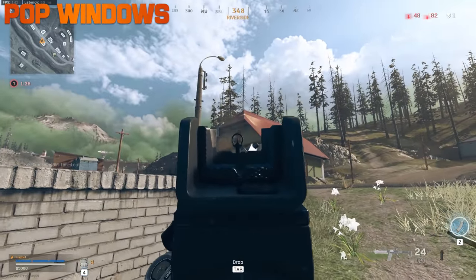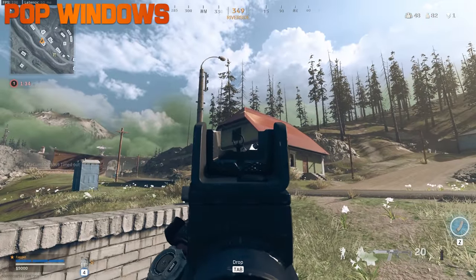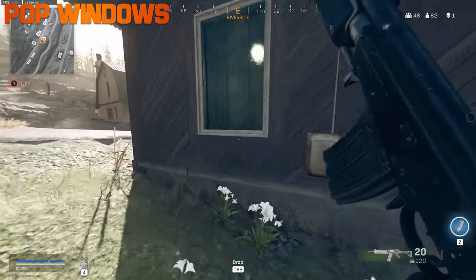Windows can be really hard to see through, so break them if you know someone is inside and they already know where you are — that way you're not at a disadvantage.